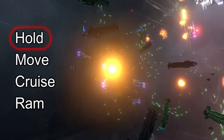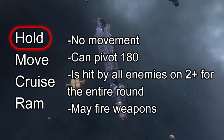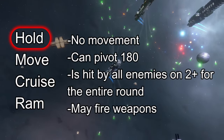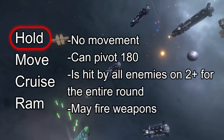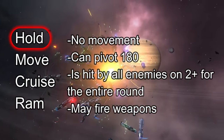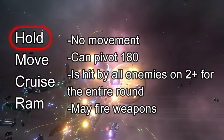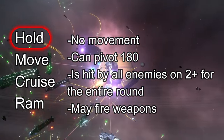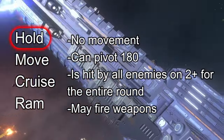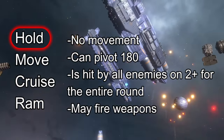With the Hold action, the ship stays where it is and can shoot any weapons that it has range, line of sight, and that the target is in their firing arc. That's why facings matter — you may have a total doomsday cannon, but if it's mounted on the front arc of your ship and the enemy pulls alongside you, you can't shoot it. But if you use the Hold action, you're able to pivot up to 180 degrees. However, ships that sit still become easy targets — if you choose a Hold action, that ship will be hit by all other ships on a 2+ for the rest of the turn.